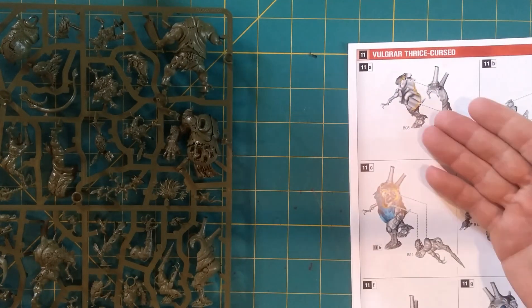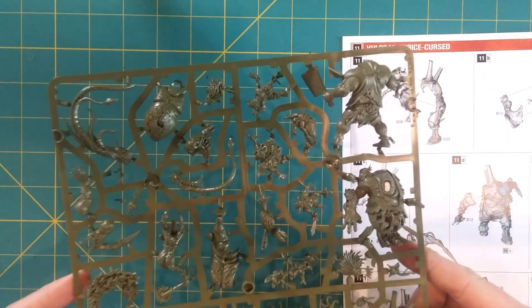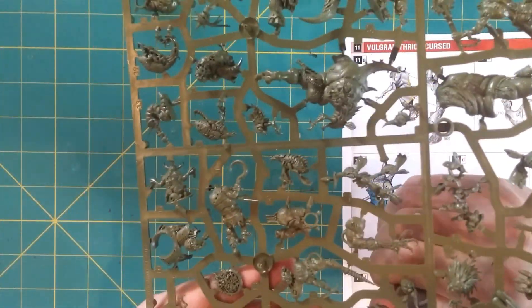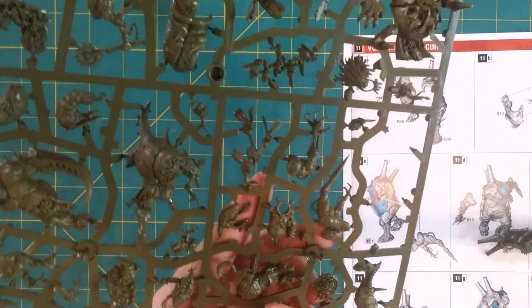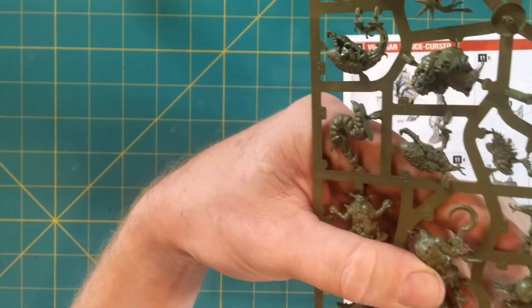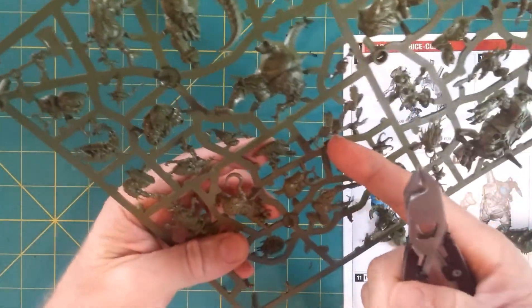We're going to start at the start with figure 11A, which means we're looking for B8 and B9. Here are some handy clippers — I highly recommend clippers to anyone. Let's quickly clip these out. I just want to show you how easily these all go together. Now, you can tell these are the colored plastics, but they are not push-fit. They are easy to build — extremely easy to build. Quite a few of these models are literally one piece glued to the base.